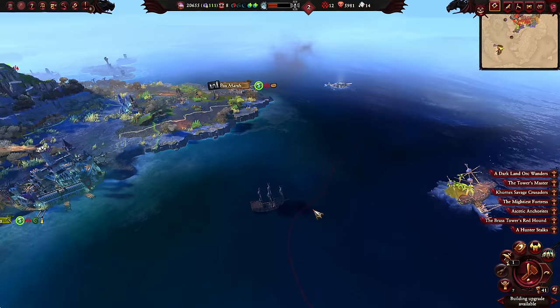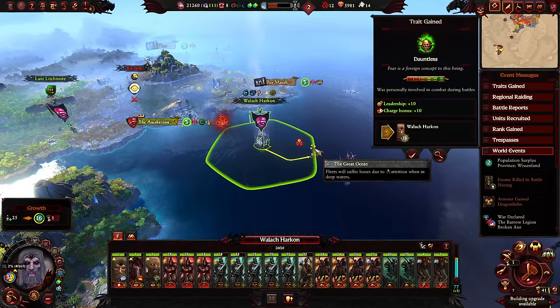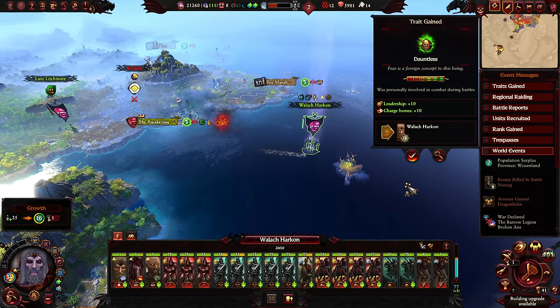We still need to release those captives. I notice we don't heal at sea in the Vampire Coast region, but do in the Great Ocean. Since this island is so close I feel like we probably should grab it, so we go right there.